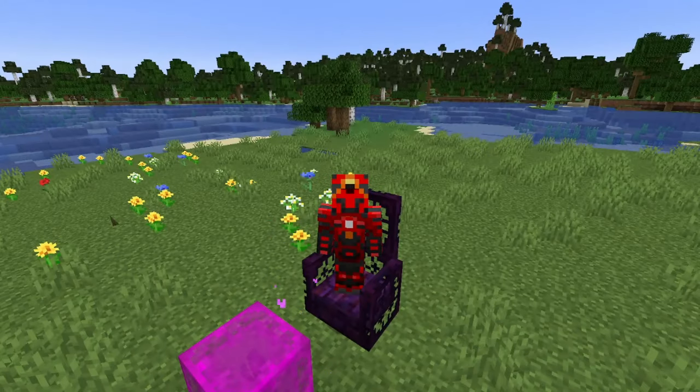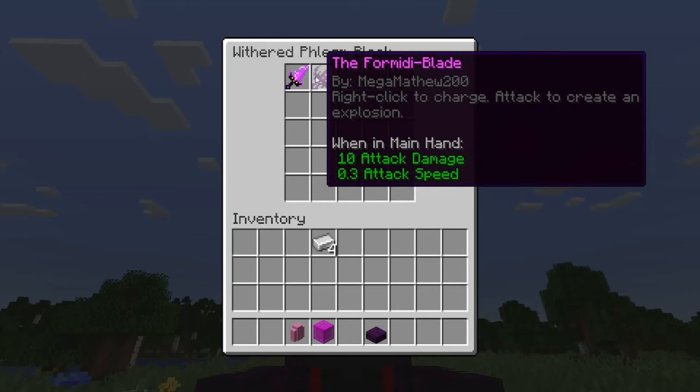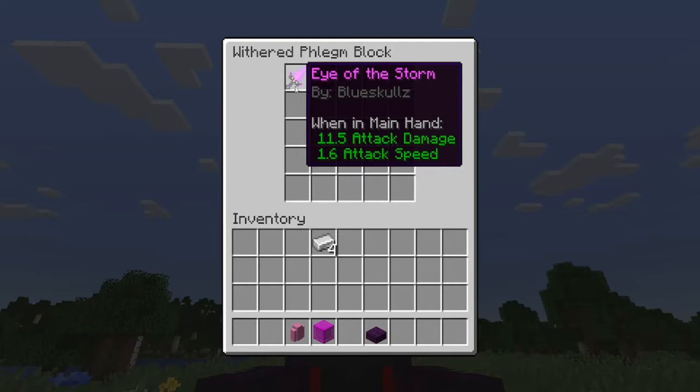Welcome back to another video on Gearsaw Studios. Today I'm going to be showing off Cracker's Witherstorm mini update — mini in quotation marks. There's been a lot changed. So without further ado, let's investigate what's been added, such as you saw from the intro — two new swords, the Formidoblade and the Eye of the Storm.